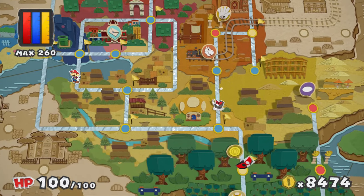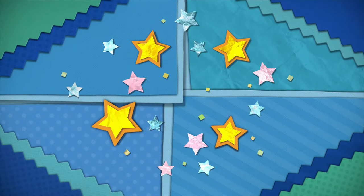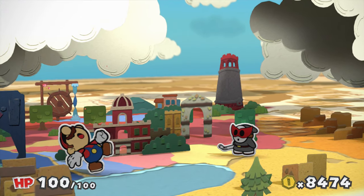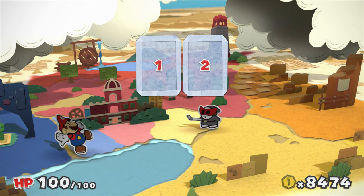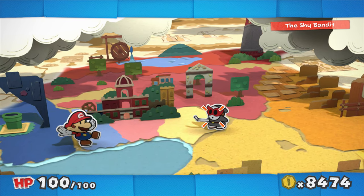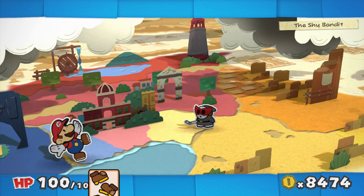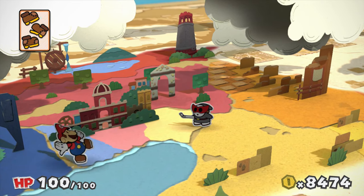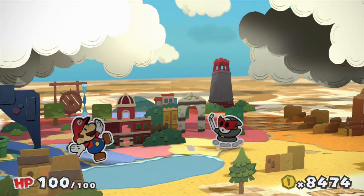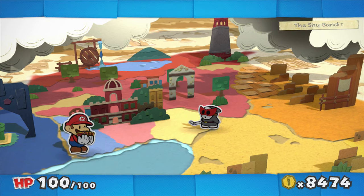The Shy Bandit will run along the pathways of the map to the destination and start slurping. If he gets all the way there, he will drain all the color from the level. But if you get into a fight, try to block that attack - if you don't manage to block that first attack, your cards are useless. You are blind. You will miss entirely.